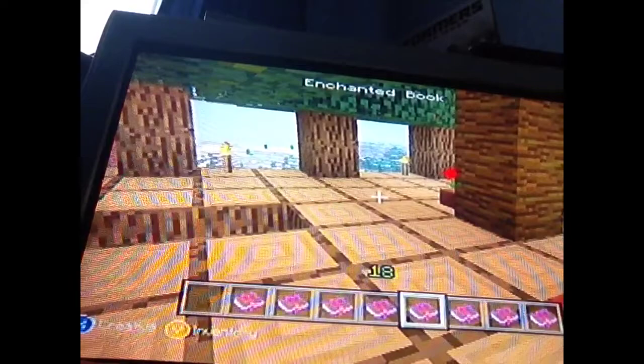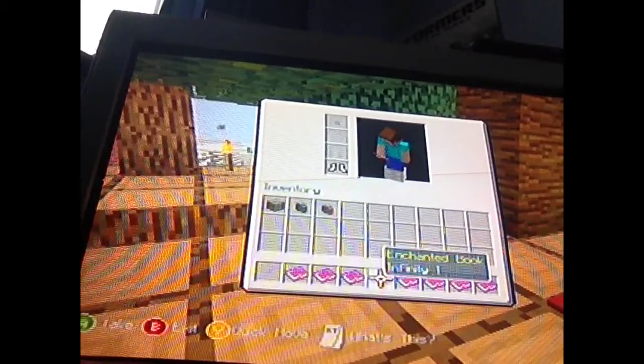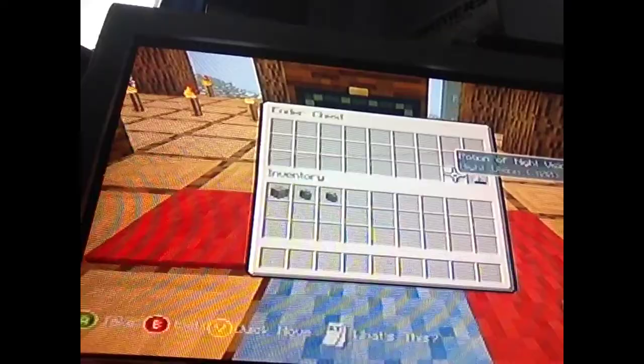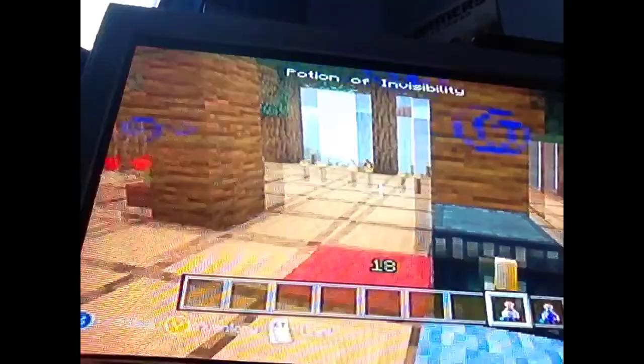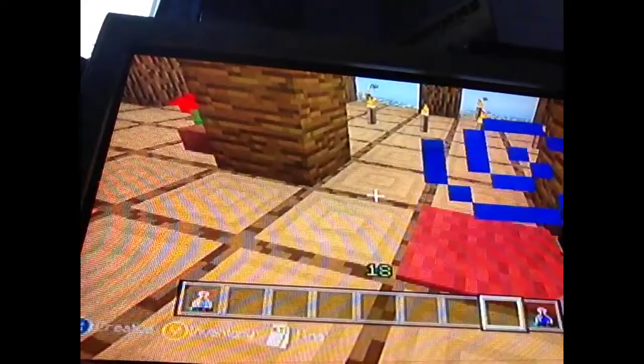Next is a load of enchanted books: Protection V, Protection IV, Infinity I, Power V, and Punch I — that's epic, I love Punch. My favorite I'll show at the end. There's also a potion of night vision — if I used this tonight I could see everything in the dark. It's actually quite cool and it makes everything brighter.